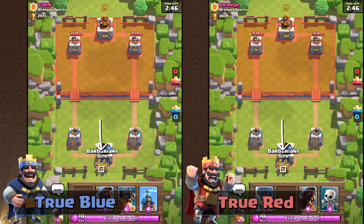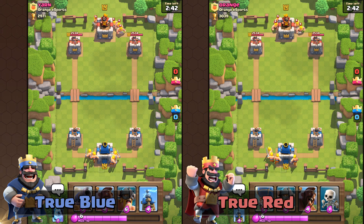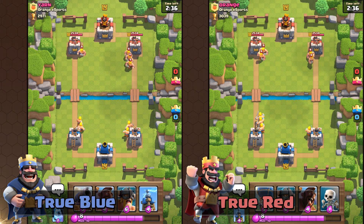However, when you plant the Barbarians on the center left tile, True Blue will split two Barbarians on the left and two Barbarians on the right, whereas True Red will split three Barbarians to the left and one on the right.